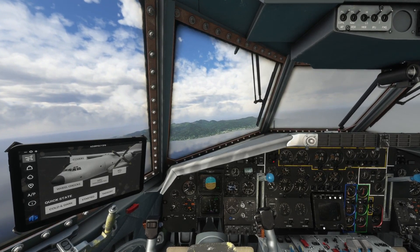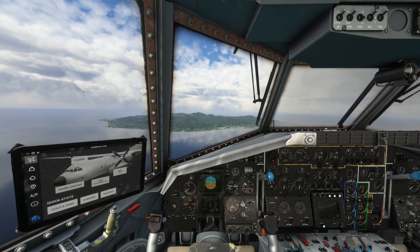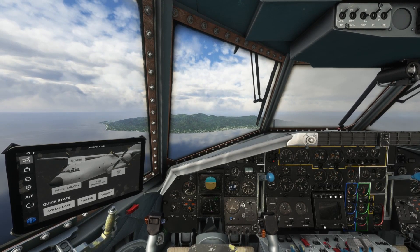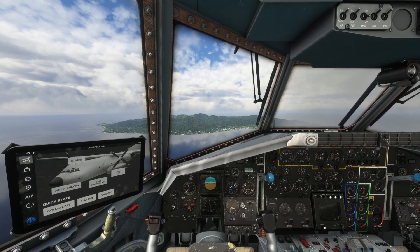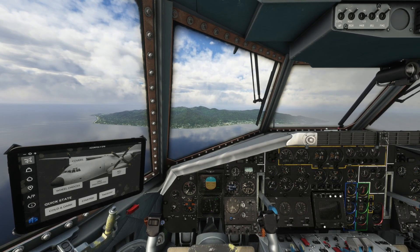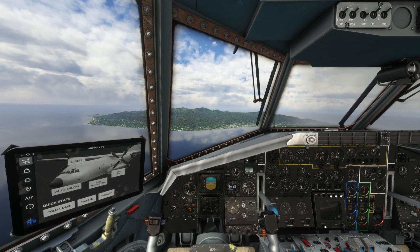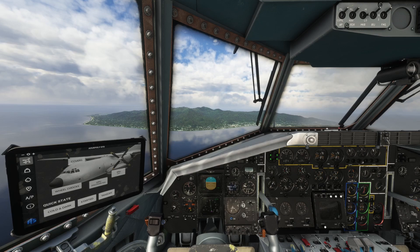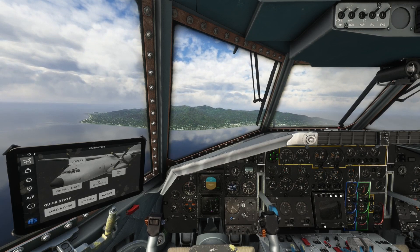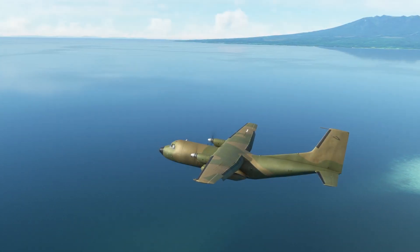You might notice there are actually FMS systems — flight management systems, basically flight computers — in the centre pedestal. There are two of them, which means technically you can import flight plans into this aircraft. Although Azure Poly are still working on this system as we speak, so it's not 100% there just yet. All in all, the cockpit is beautiful in my opinion.